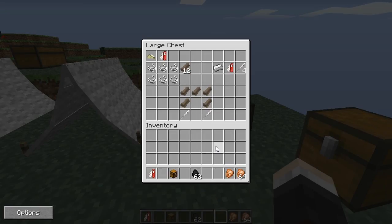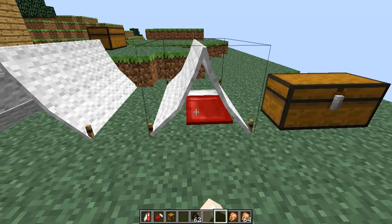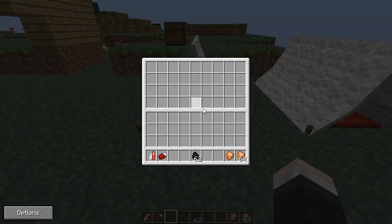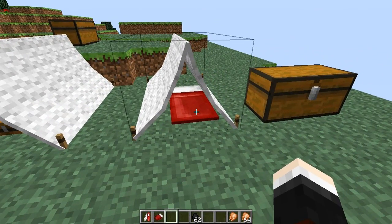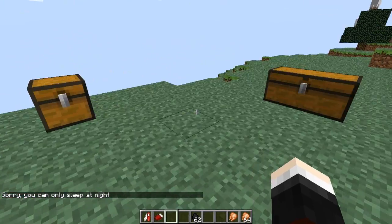There are two types of tent: the storage tent and the sleeping tent. For the sleeping tent you need a sleeping bag, which is made by taking three wool in a line - basically the bed recipe without the wood. Right click a tent with the sleeping bag and it creates a tent you can sleep in. The storage tent is created by right clicking with a chest and can store up to 64 slots - pretty much the same as a chest. They look really awesome.